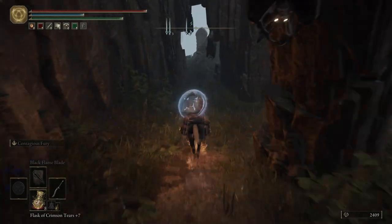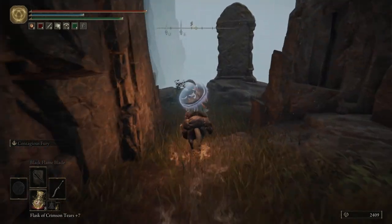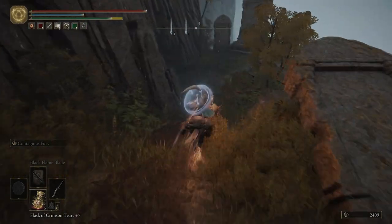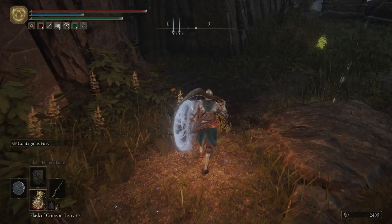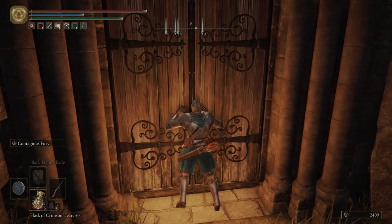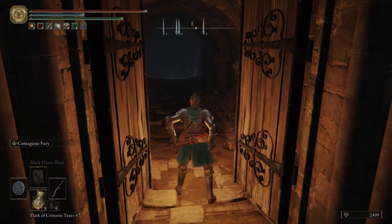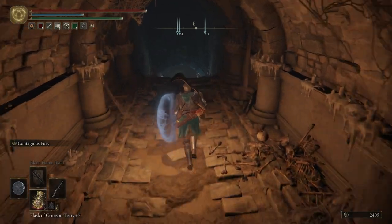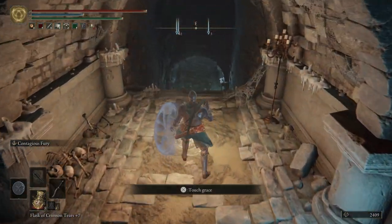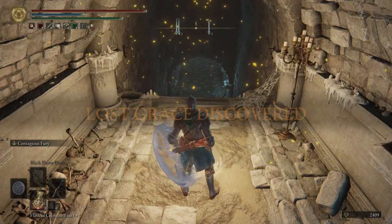Pretty cool Ash of War for all you melee characters. Let's hop off Torrent. We're going to head into this catacomb. This is a pretty easy catacomb - nothing really difficult in here. Just some imps, but I still think they look like gargoyles.